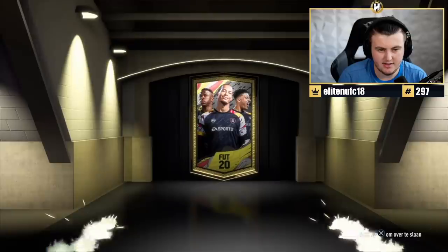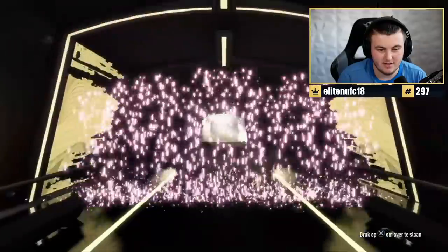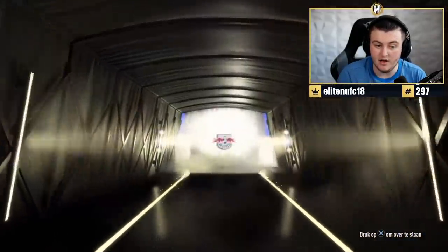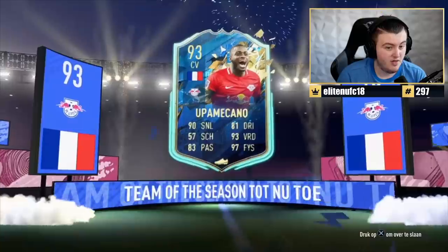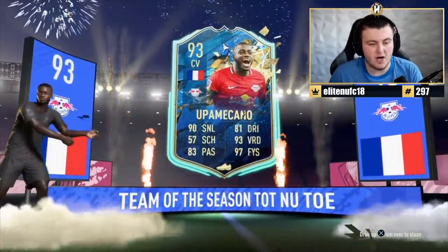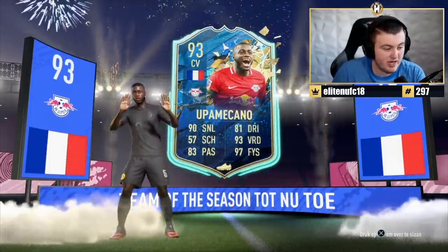What are we getting from this? Van Dijk on the pack art, Van Dijk in the pack — imagine. French. CB. Varane... Ooh. Up Meccano! Hey, that's still a win. That's still fantastic. Could have been Varane, but Up Meccano is almost just as good. That's a really good pull. We'll take that.